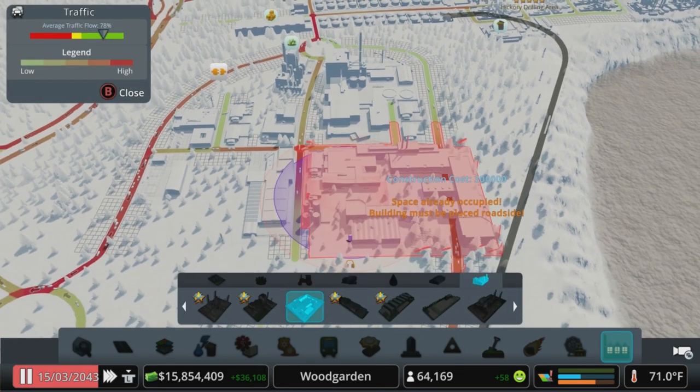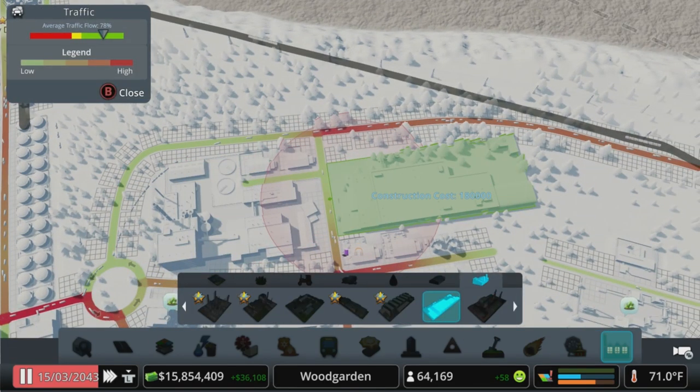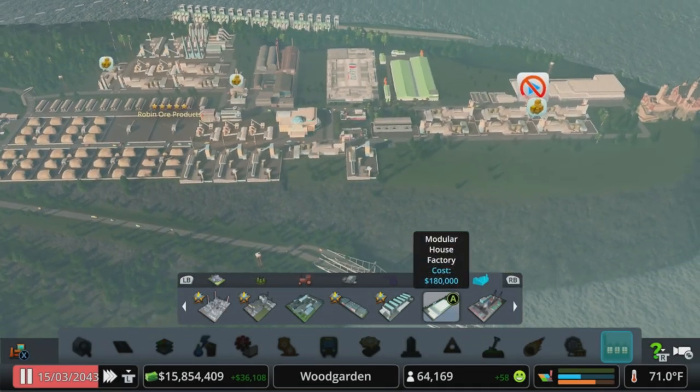Car factory — car factory's huge. I think we can get that one in there. Which one is that? Modular house factory — plastics, metal, glass, timber.